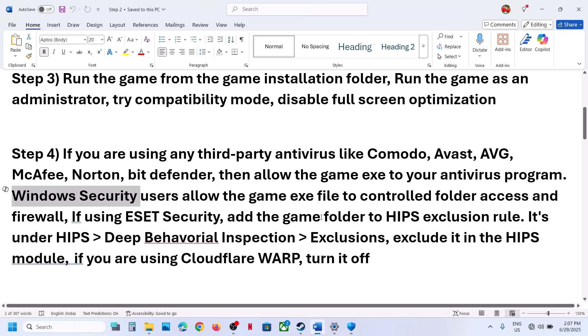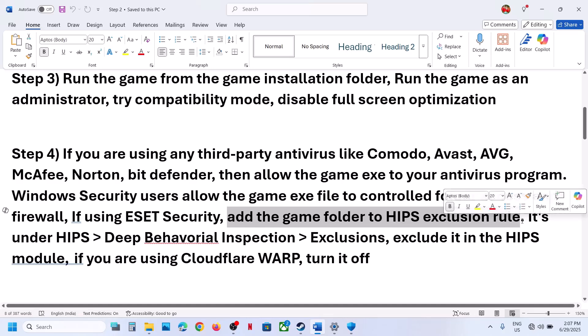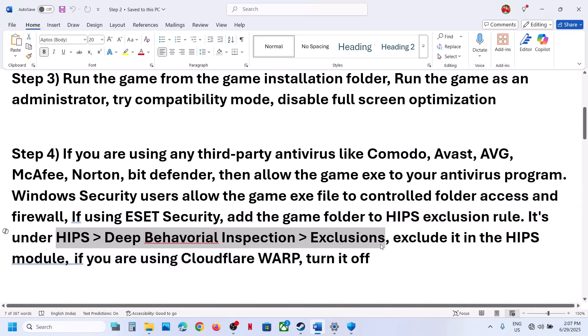Similarly, if you have any third-party antivirus, add the complete game folder to the exclusion list. If you are using ESET Security, add the game folder to the HIPS exclusion rule. You will find this option in the ESET settings — go to Exclusions and add the complete game folder to the HIPS exclusion rule. Then launch the game.